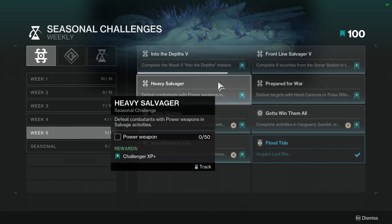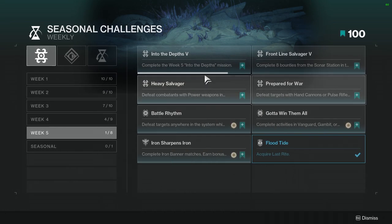Heavy Salvager: Defeat combatants with power weapons in salvage activities. Again, not hard. You'll most likely just complete all of these in one go.